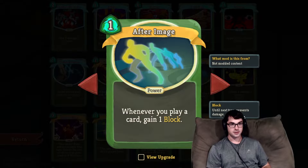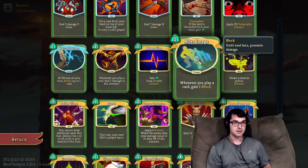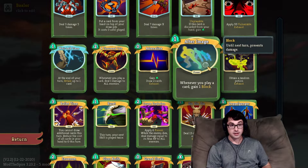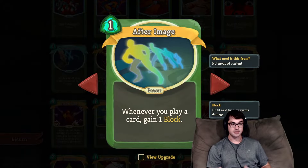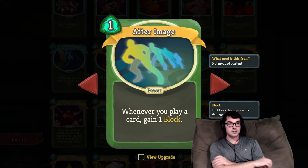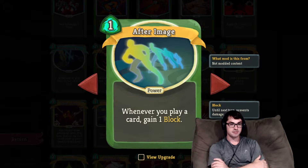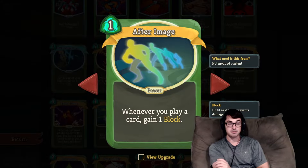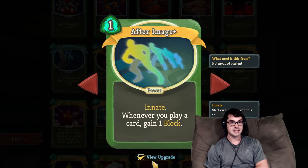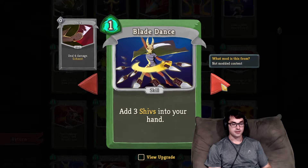Pairing well with Adrenaline is a card like After Image. This is the block version of Thousand Cuts — one block per card you play. But I tend to think After Image is a lot more generically useful than Thousand Cuts. That's partially because it's a one-cost power compared to the two-cost of Thousand Cuts, but also because the block effect is more useful than the AoE damage of Thousand Cuts. This card is very notable for helping Silent block against the Beat of Death effect of the Heart, which deals damage every time you play a card — and After Image perfectly counteracts that.